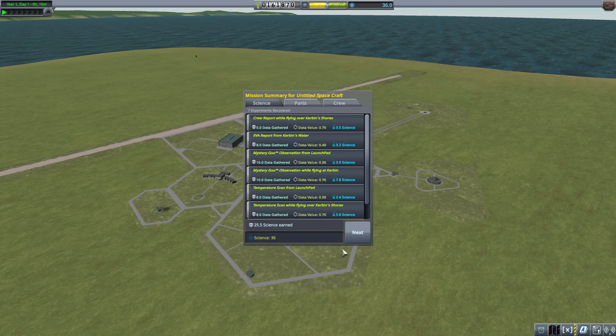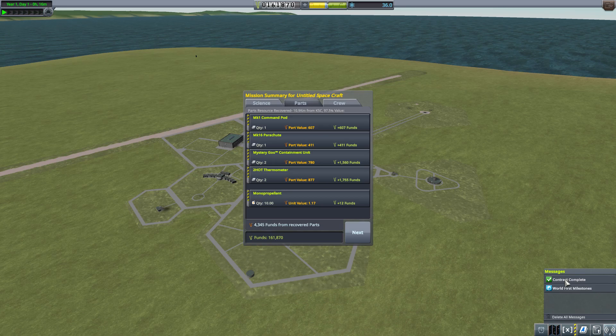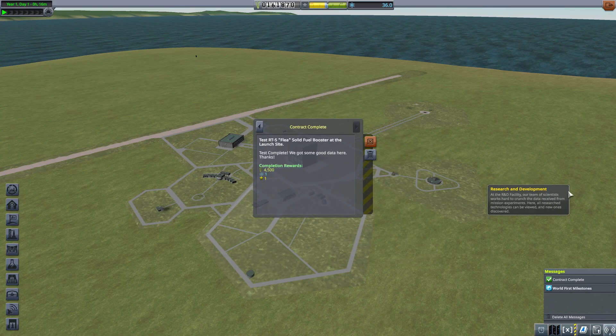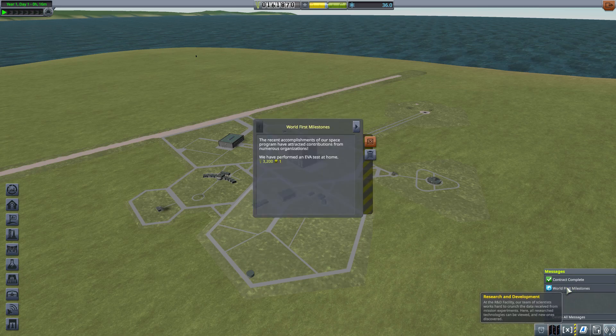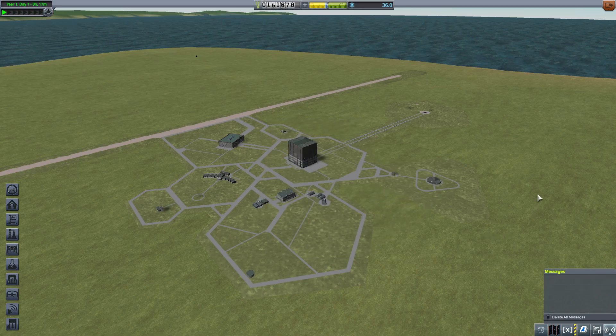We'll keep that experiment, close up, put Jeb back in the capsule, and the helicopter will come and get him. Our results screen shows we gathered 25 science that time — a good mark in the right direction. We completed a contract but didn't make any huge jumps in money. Jeb didn't gain any experience this time — we'll see about doing that on the next launch. The contract gave us $4,500, one science point, and one reputation. We also hit a milestone: first EVA performed for 3,200. We'll call this episode done and move on to spending those points and leaving the atmosphere. Until then, fair travels.